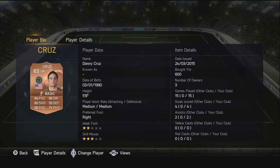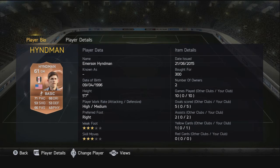Moving on to left midfielder, we have Danny Cruz — a really nice left mid. He's right-footed as well, so you've got that right foot coming in from the left-hand side. Three-star skill moves, same as Finlay. He was nice to have in the game and scored a few nice goals for us as well.